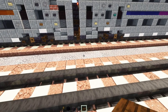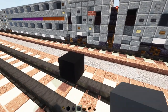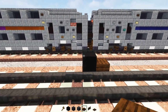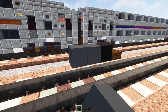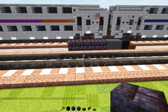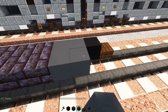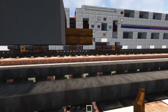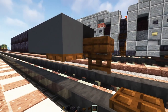First, we'll place down this black concrete two blocks above the tracks, and then a dark oak slab right in front of it — that's the coupler. Behind this we'll add in grey concrete, making it two blocks long, and then add in five polished blackstone bricks. We'll make this part two blocks wide, as well as the grey concrete, and wrap it around the edge. Then we'll add in a dark oak fence gate underneath the slab, and then two-blocks-wide dark oak trapdoors.